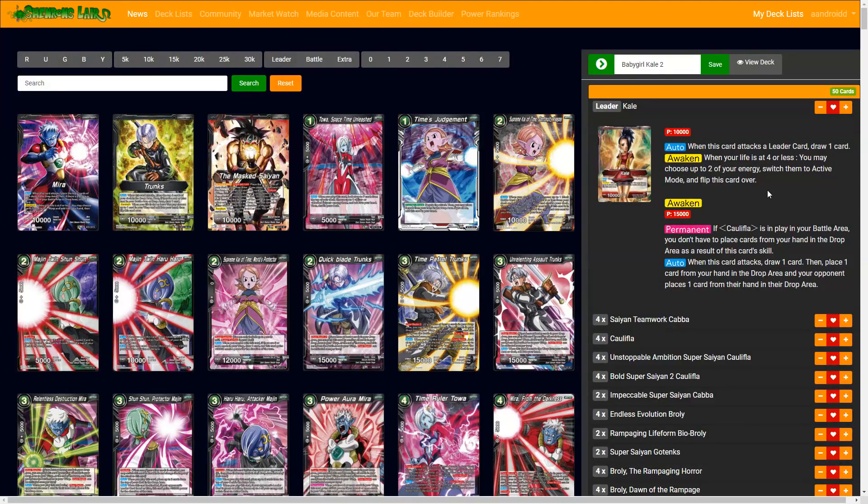And why this is so explosive when she does have four health. For the Awakened side, if Caulifla is in the battle area, you don't have to place any cards from your hand in the drop area — it negates that skill. So if you've played any Broly decks, this is the same exact one without the restriction that you can only attack leader cards. And of course when this attacks, you draw one card and then place one card from your drop area — with Caulifla, you don't. And then your opponent places one card from their hand to the drop area.